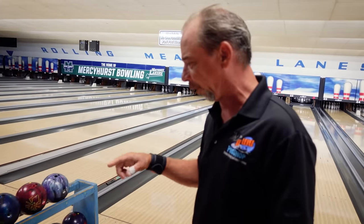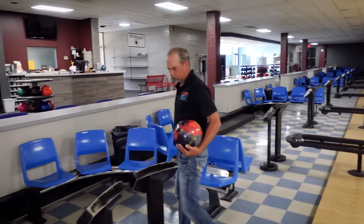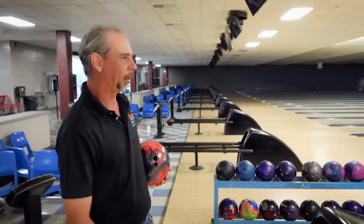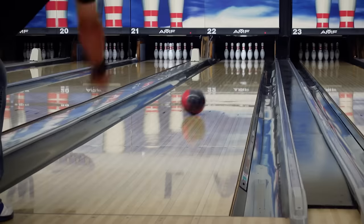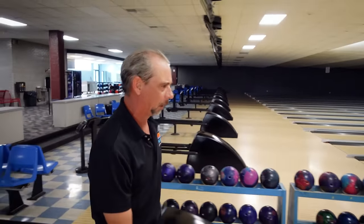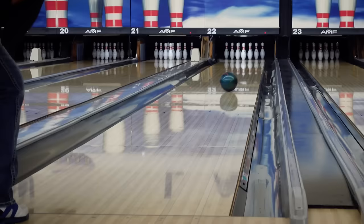Next up is going to be the Altered Reality followed by UFO Alert. This Altered Reality — I've got kind of a layout that most amateurs wouldn't like unless they've got a lot of axis rotation. 30 by 5 and 3/4 by 30 — it allows me to get left, get my hand around it without getting too sideways through the pins. Just a little bit cleaner down the lane than the Exotic maybe, and not quite as responsive. UFO Alert. 20 for 25, Mike — right now you're at 80%.